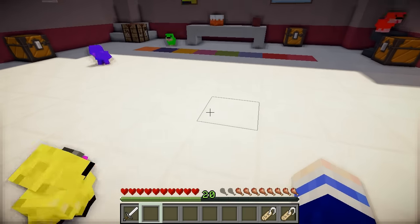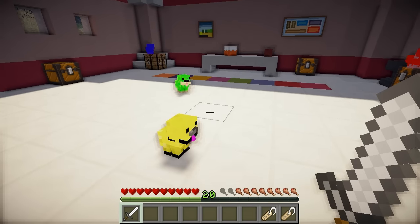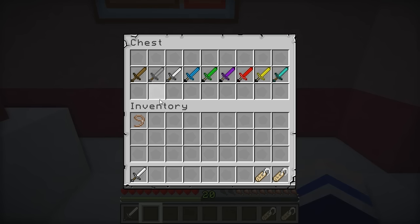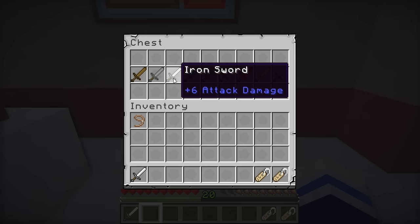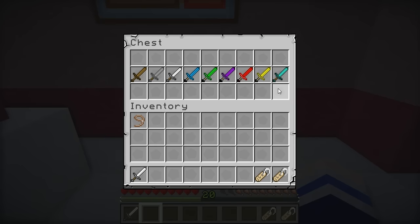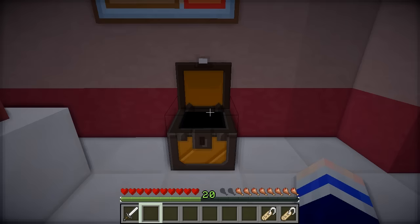Now if you're looking to upgrade your sword from perhaps a stone sword or even an iron sword, then these puppies actually drop the perfect materials to do so. Here we have a visual representation of the strength of all the swords, starting from wood which has four, stone with five, iron with six, and the blue puppy swords also have six attack damage — but let's face it, they look a lot cooler. Now they don't have as much attack as diamond, but they're really only one less, so they're pretty good.